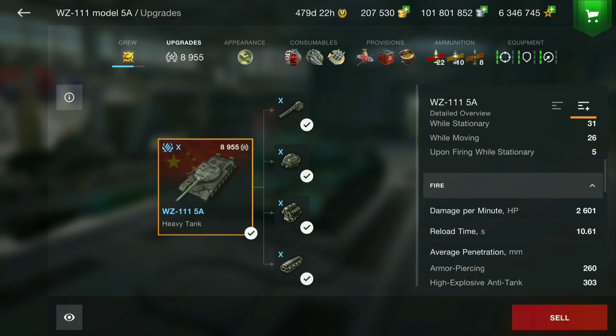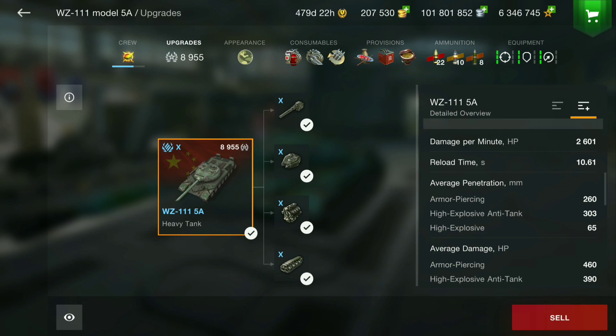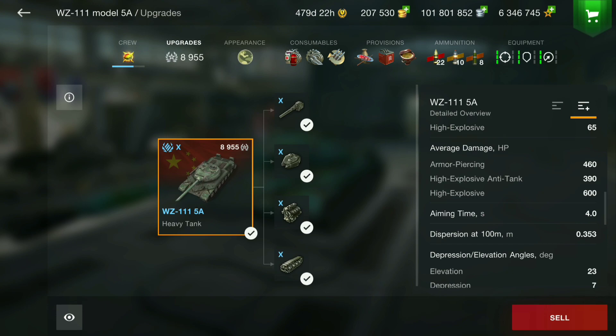That's a 10.61 second reload. Penetration - 260 on your AP, which is kind of average, lowish for a tier 10 heavy tank. It plays like an IS-4; the IS-4 has 258 but the HEAT pen is pretty low at 303, whereas the IS-4 has 340. HE pen is 65. Alpha shot is 460, 390 on your HEAT, and 600 on your HE. Aim time is 4.0 - pretty average for a heavy. Dispersion is 0.353, and it has seven degrees of gun depression. Speed is very nice at 50 kilometers per hour.